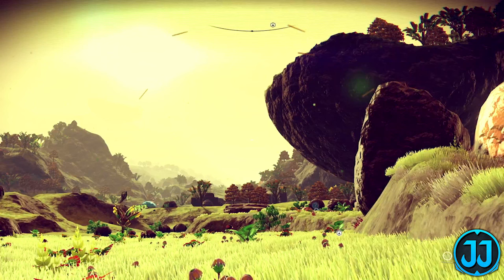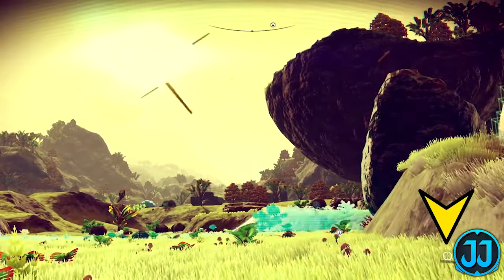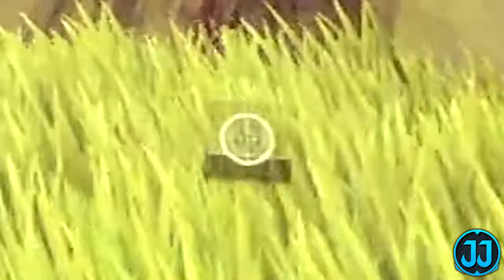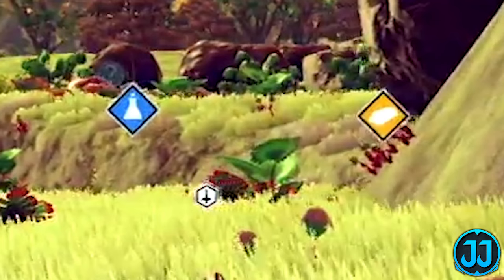Right here we have the player initiating a scan. A scan is where you use your multi-tool to scan the area to discover minerals and creatures, things like that. In the bottom right-hand corner we have a little icon — I believe that's the scan icon, which starts to cool down when you scan. When the scan hits the rocks to the right, some cube icons appear over them — that will come up in discussion later. We also have question mark icons in the background that get identified when the scan moves over them.